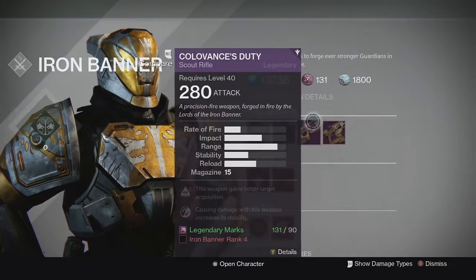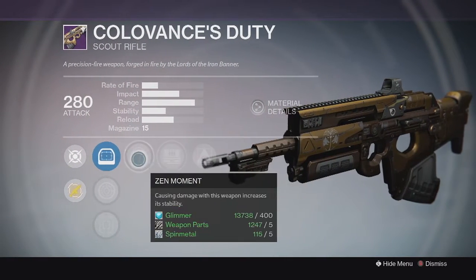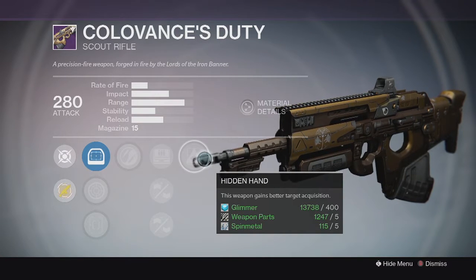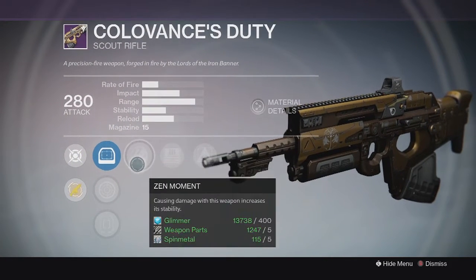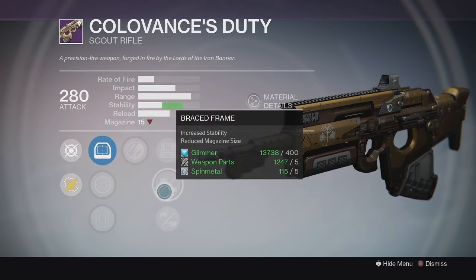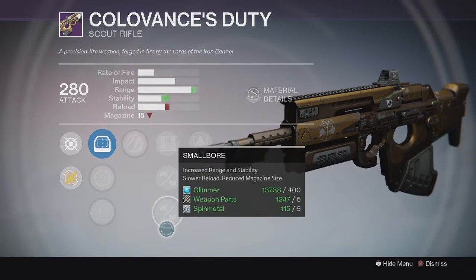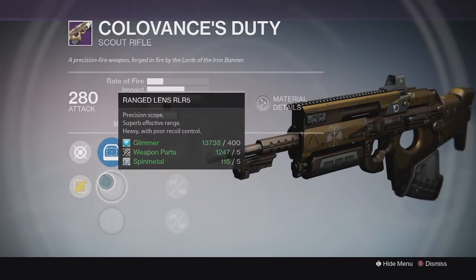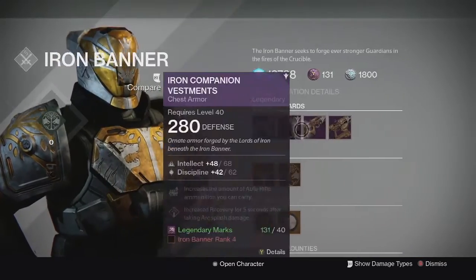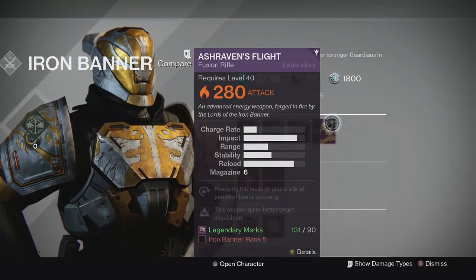For weapons, we have Clovin's Duty at 280, which is the scout rifle available at rank 4. It has Zen Moment and Hidden Hand — actually pretty decent perks. Hidden Hand is really good for a scout rifle, and so is Zen Moment. This is a very slow fire rate scout rifle, so you don't need too much stability. You can run Braced Frame if you want, but small bore is also a solid choice.